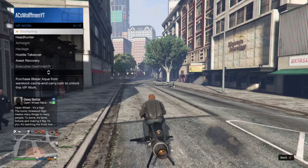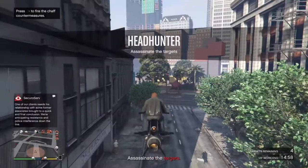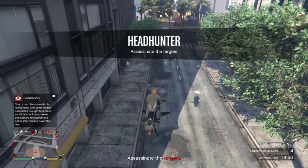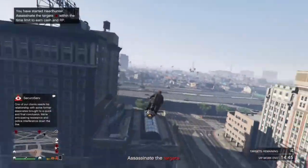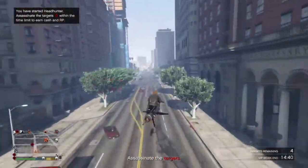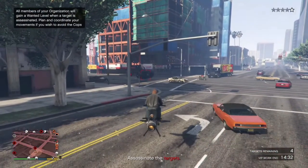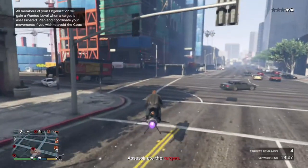Number one is probably the most popular — Headhunter. At the moment with double money, you get about 42,000 to 43,000 for completion. What you've got to do is kill four targets, that's it. These are very easy to do, and even easier if you have a vehicle that flies and has rockets — being the Oppressor Mark II, Deluxo, a Scramjet, or even a Hydra with its explosive cannons, which would be very effective, and the fact that it can hover as well.